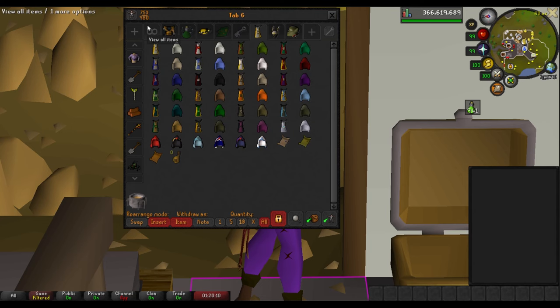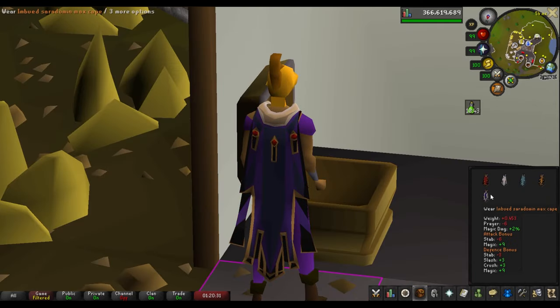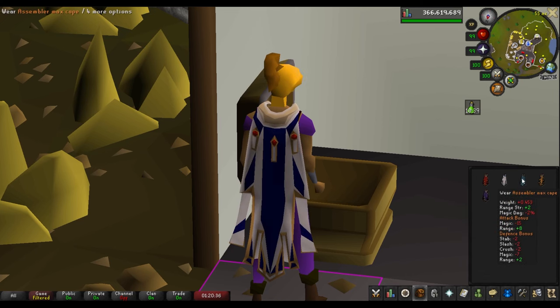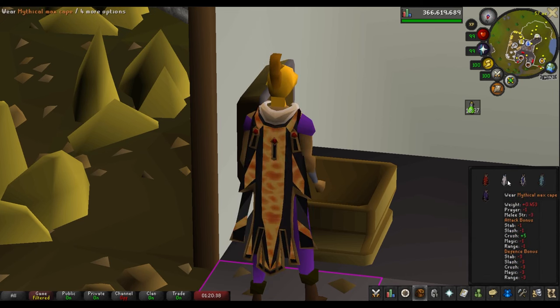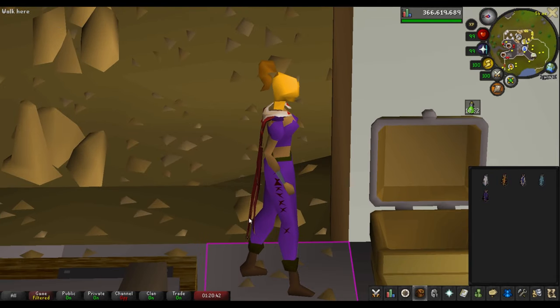You've seen this tab already. But yeah, that's pretty much the bank. I bought six Max Cape variants — I got the Ardougne one, which I think looks really good, and then I got one of each combat style. And then I have the mythical cape, of course. So yeah, that's pretty much the bank.